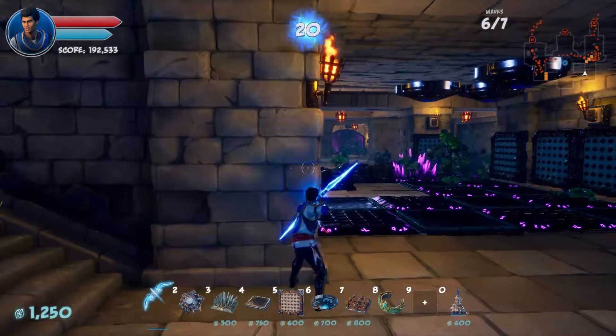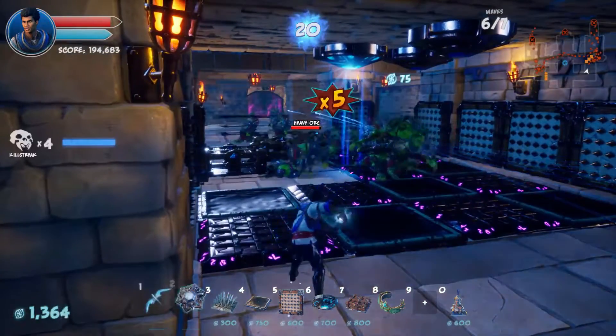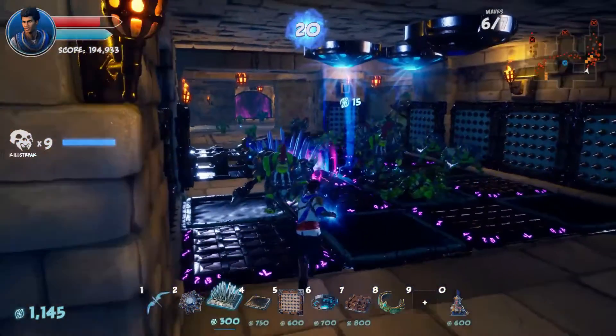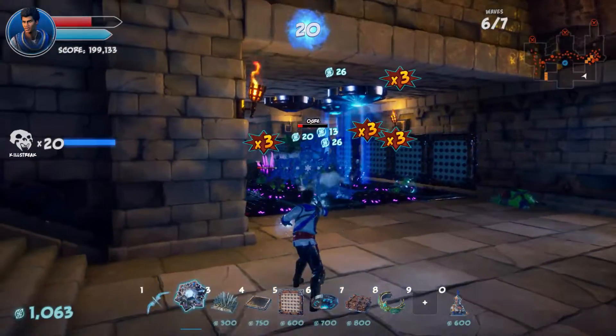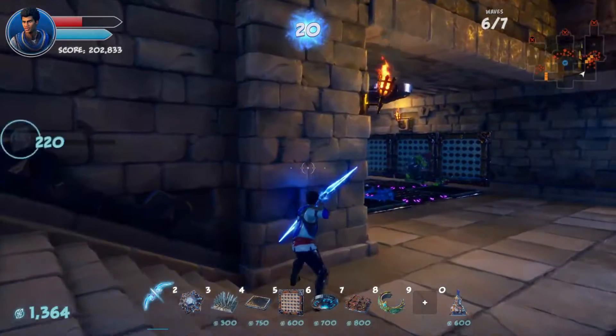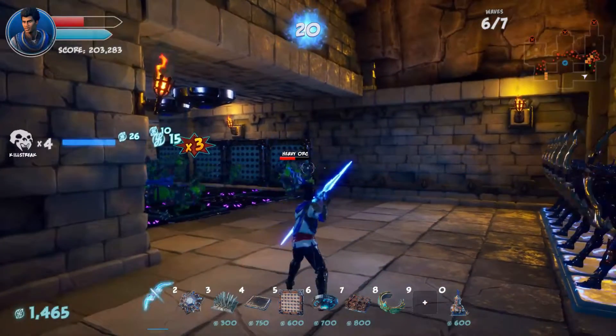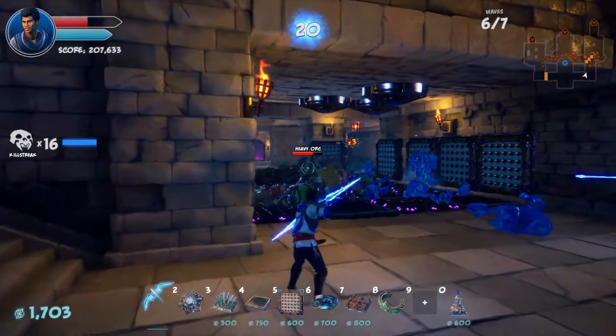I don't think anything's getting through this kill box — looks pretty solid. Looks like we could have a couple more door traps down here to do damage. I got the healing trigger — should I use it? What the — it's death. It's death.